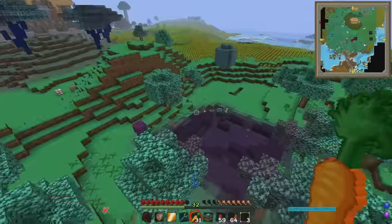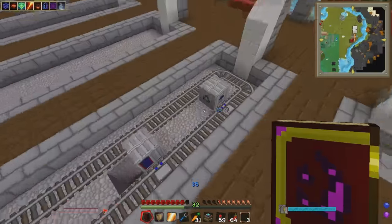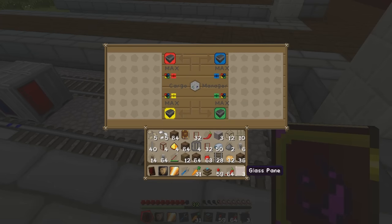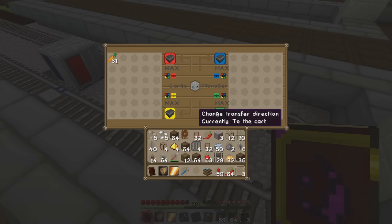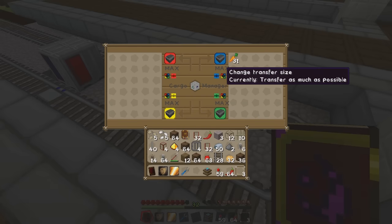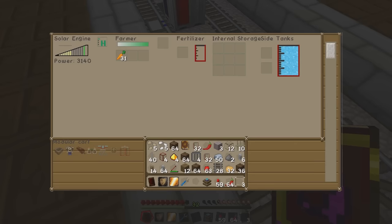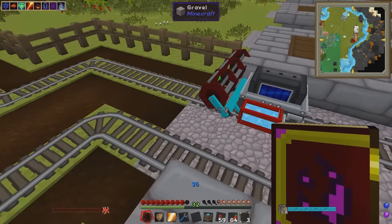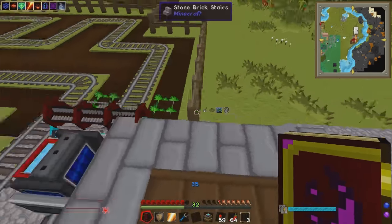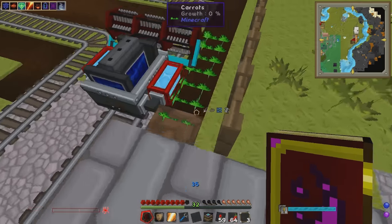Watch out - tainted biome! Right, let's go to the cargo manager and put carrots on the left. This is the blue rail, so we want it to go over here and put into the cart from the blue side, and it'll use these carrots and plant them. Is it doing that? Yep, there we go - the farmer has received 31 carrots and now it's going to put them down. Oh yeah, look at this go - so cool! I've ruined that patch though, whoops.